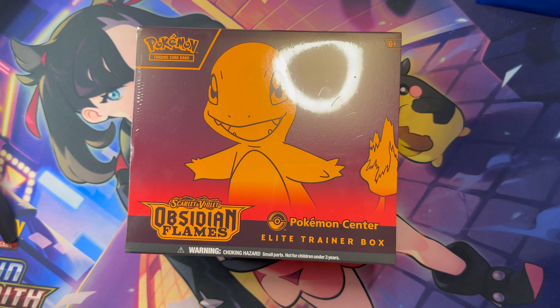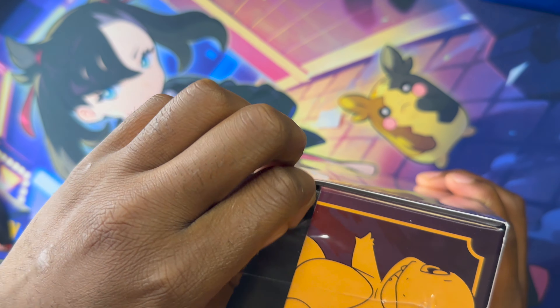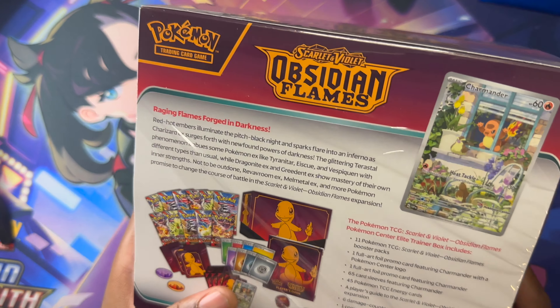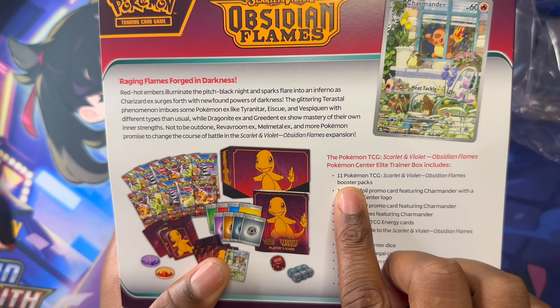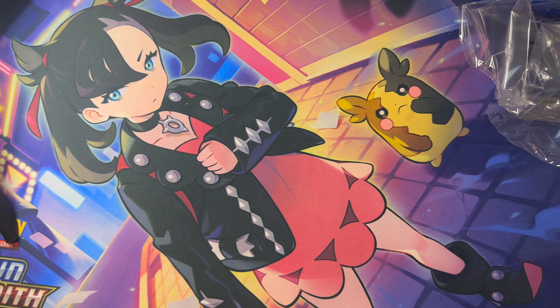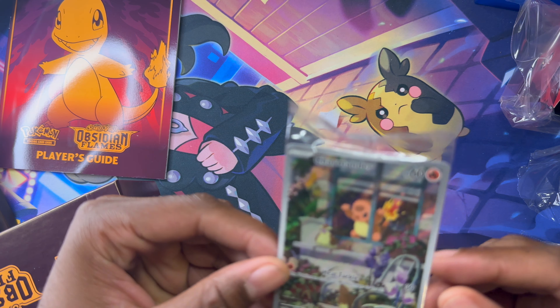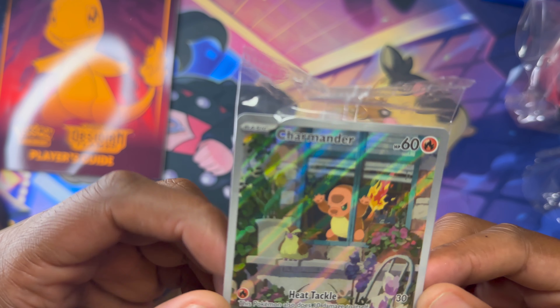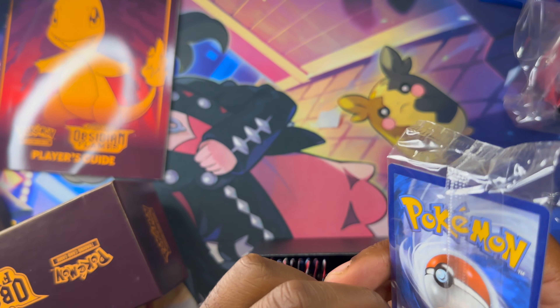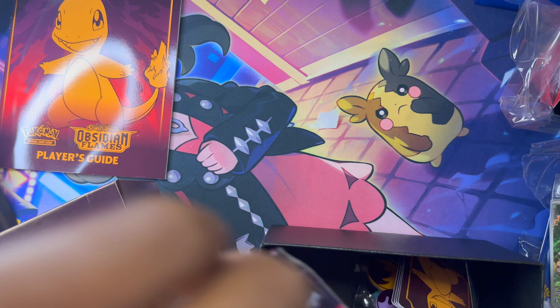Let's get into this. On the back you can see you get 11 packs, your sleeves, and everything else. All we really care about are the packs and the promo card. This is the Pokemon Center logo one — unfortunately this one doesn't seem like it's in the best condition, but it's still really cool. And you get the regular one as well.